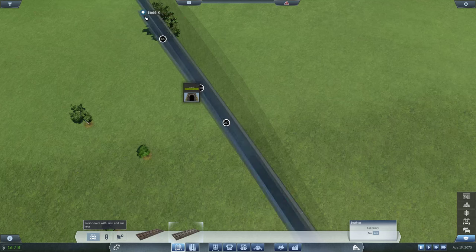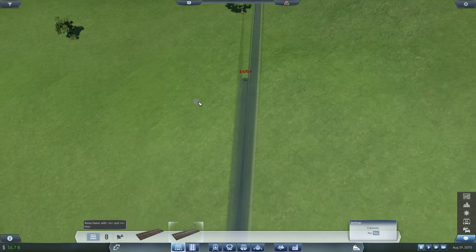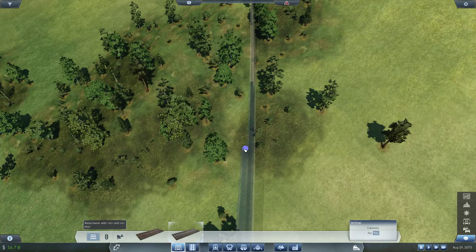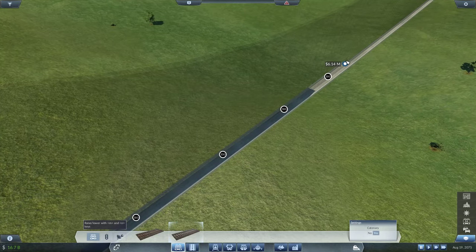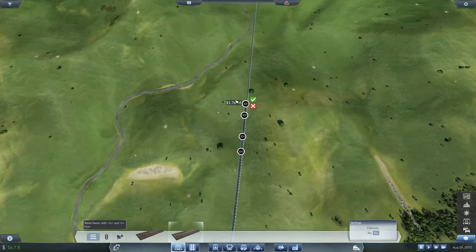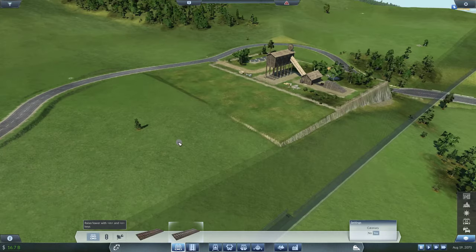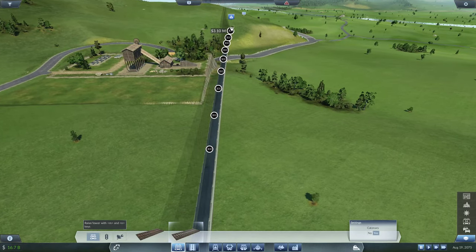It doesn't really matter that much because the trains we'll be using can only go up to 120 km/h, and I'll explain why not 160 — I'm choosing form over function, beauty over optimization. 6 million to extend this track. The other problem would be how to place signals in these tunnels, which is really a pain. It actually goes under the coal mine — you can probably see some coal, maybe some miners getting coal.